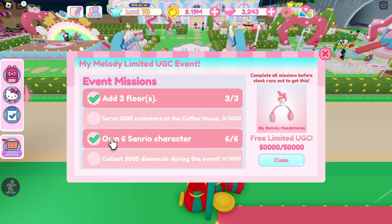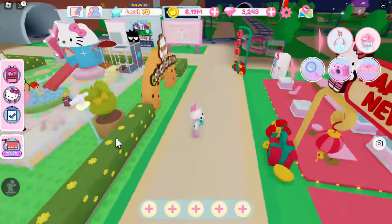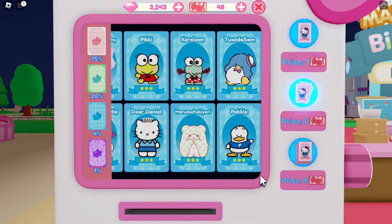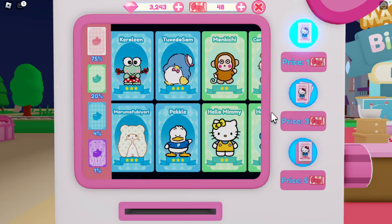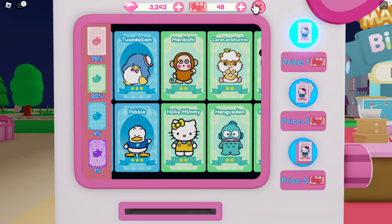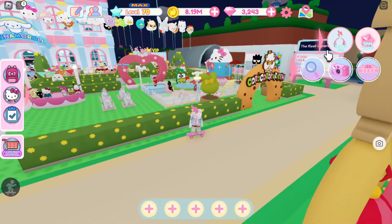Then you need to own six Sanrio characters. I know it's not in the right order, but let's just go through it together. It means this machine — you have to purchase some gadget tickets here, and then you have to own some of these actual Sanrio characters, not the people characters.